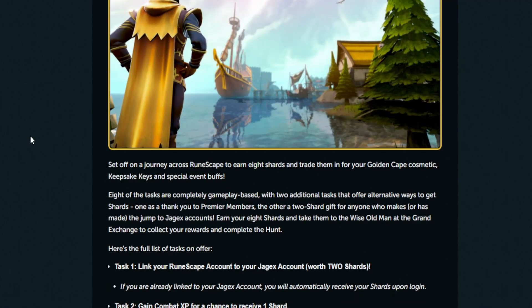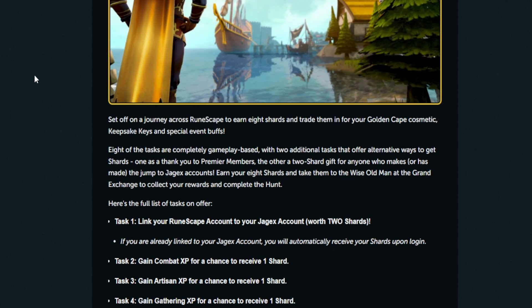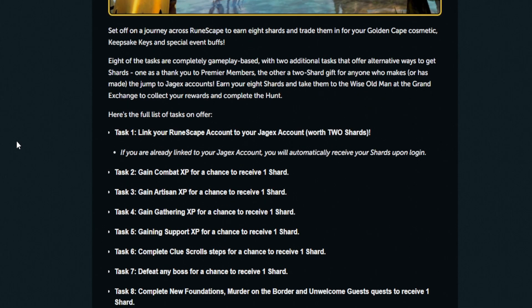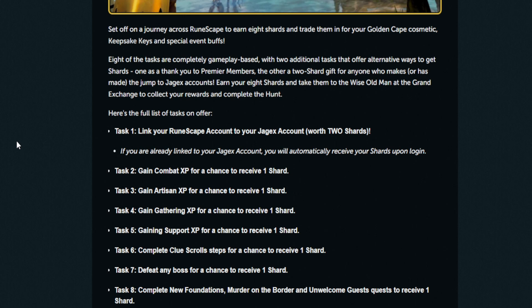The Golden Cape Hunt looks pretty cool - it looks exactly like a golden party hat but on a cape, with the little jiggly decoration as well. Set out on a journey across RuneScape to earn eight shards and trade them in for your golden cape cosmetic, keepsake keys, and special event buffs. Eight of the tasks are completely gameplay-based, with two additional tasks offering alternative ways to get shards. Earn your eight shards and take them to the Wise Old Man at the Grand Exchange to collect your rewards.